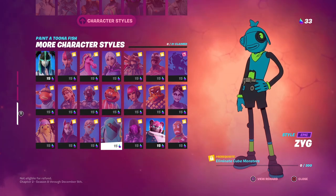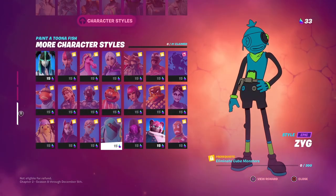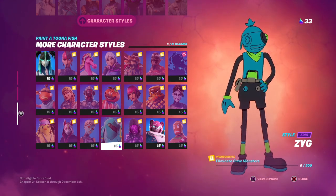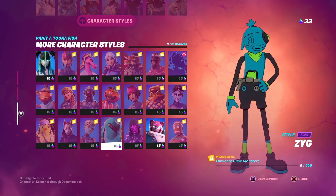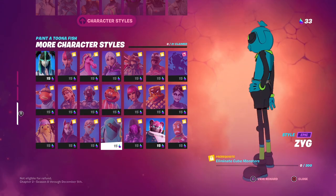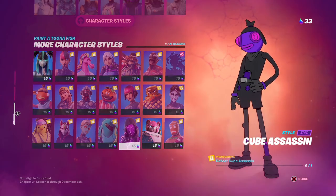The Zy style requires eliminating 200 cube monsters, which is going to be a real grind. You'll need to enter the Sideways rifts to find them. Personally I'm not a fan of this skin or the Sideways, but if you want to flex it, you'll need to eliminate 200 cube monsters.